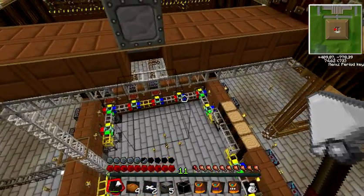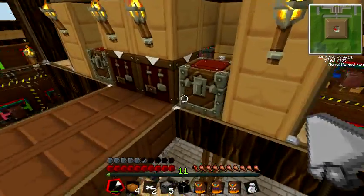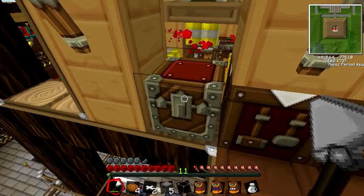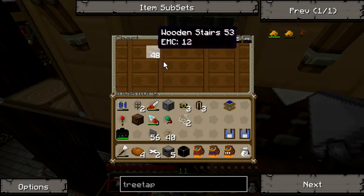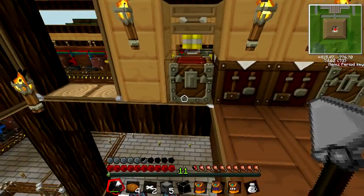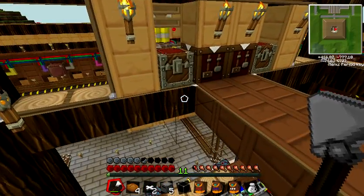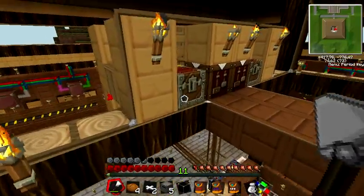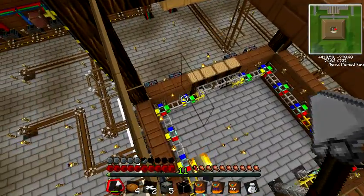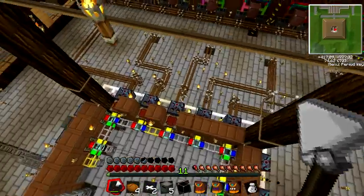At the bottom of this system you can deposit all your stuff. You take the items you received — the wooden stairs — and put them into this chest. All those items will then run through a wooden pipe into the sorting system.